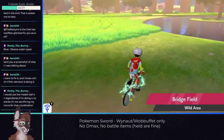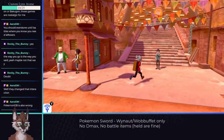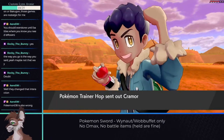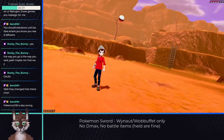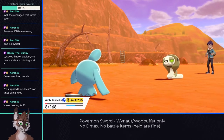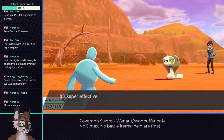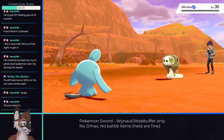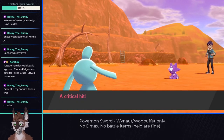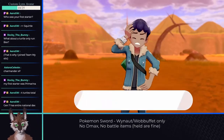The route to the 4th gym has us going through the next half of the wild area and another route. The trainers on the way are pretty easy. Hop gets in our way again — not one particular Pokemon was the issue, but the first few could deal a lot of damage quickly. By the time Wynaut beat Cramorant and Drizzile, the Silicobra didn't need to do much to take me out. The only way to survive was to Charm it so Wynaut can bide time and heal with Leftovers. After an hour or so of attempts, I got better luck with HP management and won, clearing the route to gym 4.